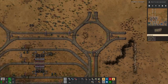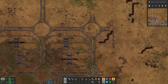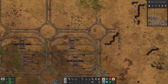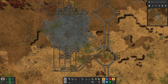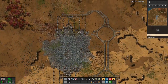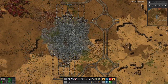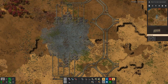Up here in the northwest we have a new iron field set up with two loading stations. The trains are already using it, and that should help us with getting enough iron for all our needs. We will have to keep an eye on it.